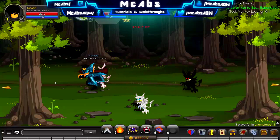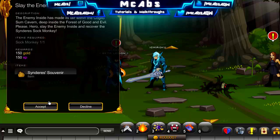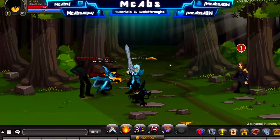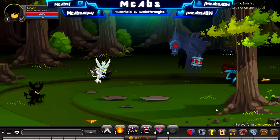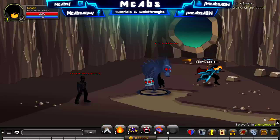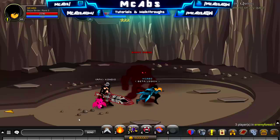For the next quest, 'Slay the Enemy Inside,' you have to kill the sock monkey. I've already done the quest pre-video, so just follow me over here. You go here, through this cave, and down here — this is the Enemy Inside and you just want to kill him. He's got 20,000 health.